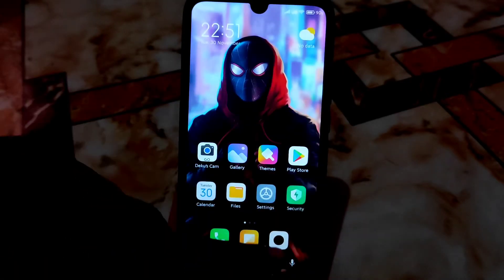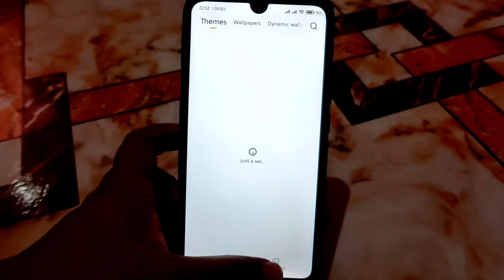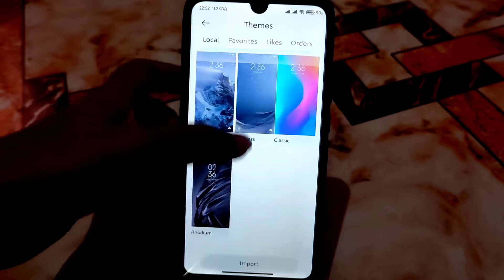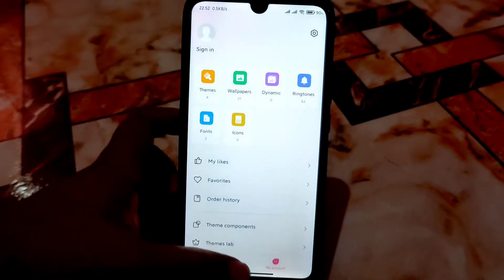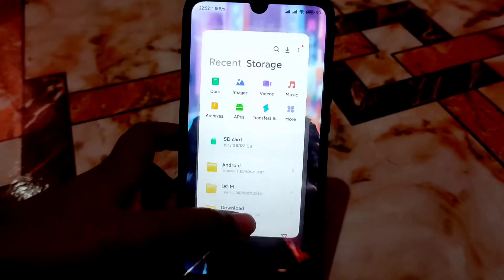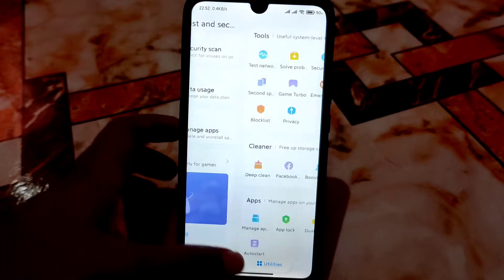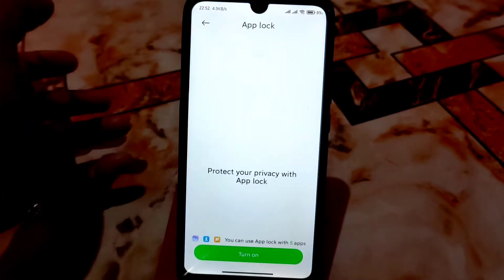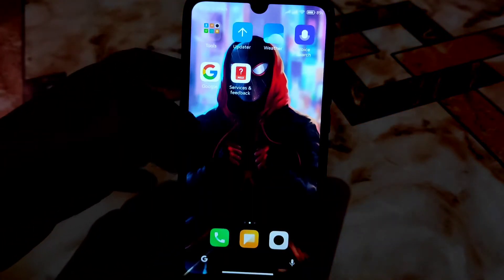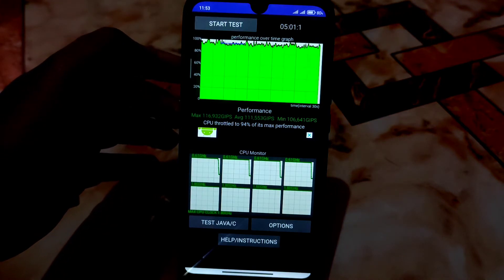Now let me show you the smoothness. You can see the status — very smooth every single time, working without any problem. You can also access third-party themes without any problem. Here are the default themes and you can import third-party themes from here without any issue. We have the latest recent app and file manager, and the security application — everything is working pretty much fine, App Lock and all functions working without any problem.